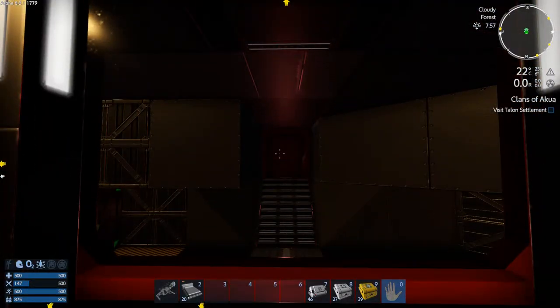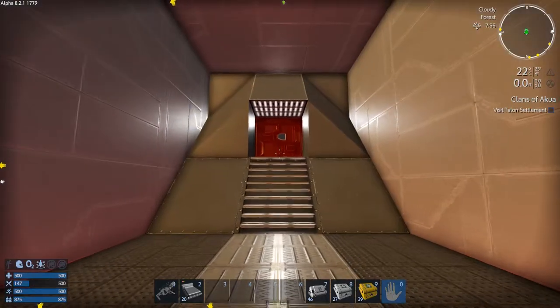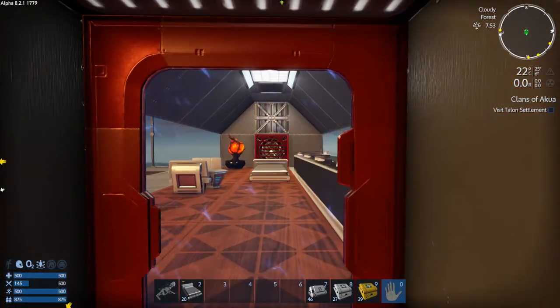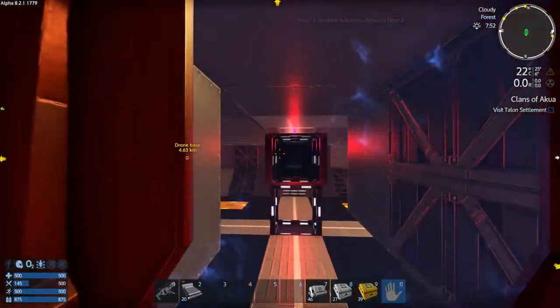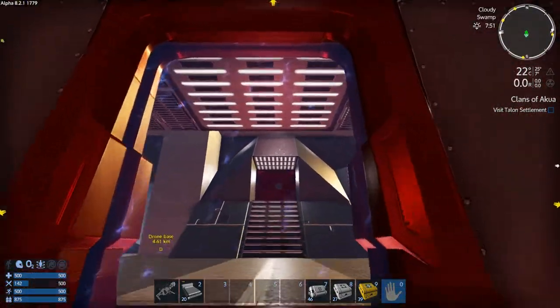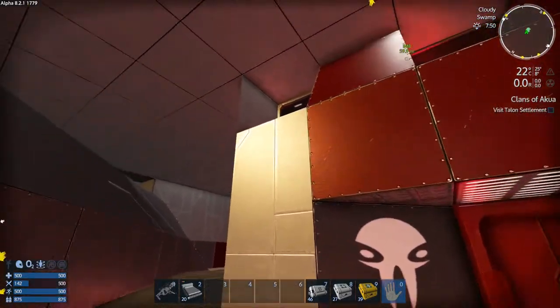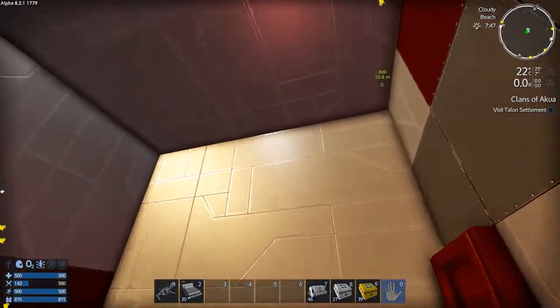I've got a bedroom - I've got a bedroom. I should have put the bed in the bedroom. This is not the bedroom, but I put it in there anyway. Over here, we've got a bunch of interesting areas inside here that are all sealed in too, that I can work with and do stuff with.